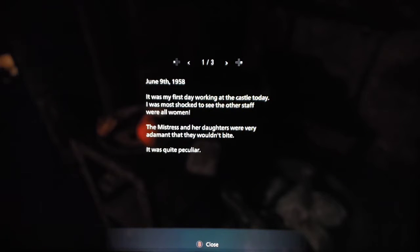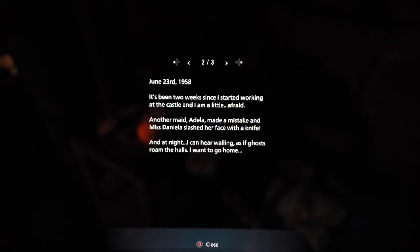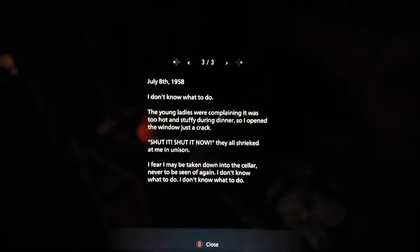The journal reads: June 9th, 1958 — it was my first day working at the castle. I was most shocked to see the other staff were all women; the mistress and her daughters were very adamant that they wouldn't fight. June 23rd, 1958 — another maid made a mistake and Miss Daniela slashed her face with a knife. At night I hear wailing as if ghosts roam the halls. July 8th, 1958 — the young ladies were complaining it was too hot. I opened the window just a crack and they all shrieked at me in unison. I fear I may be taken down into the cellar.